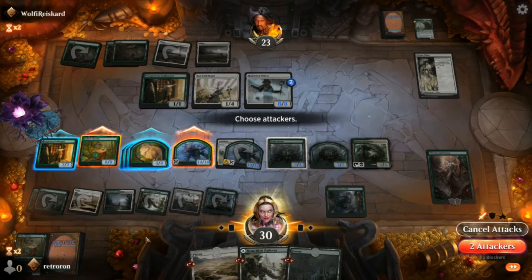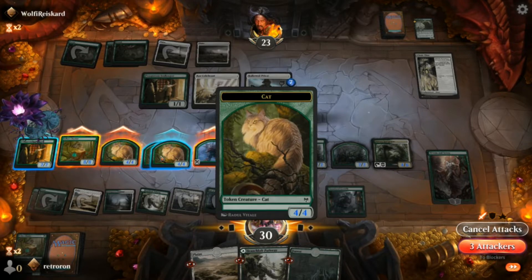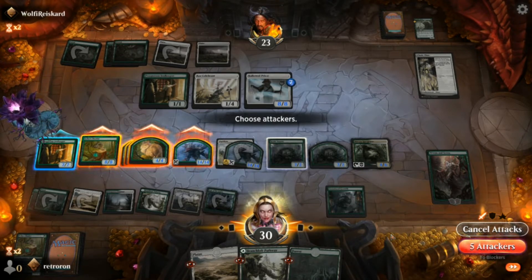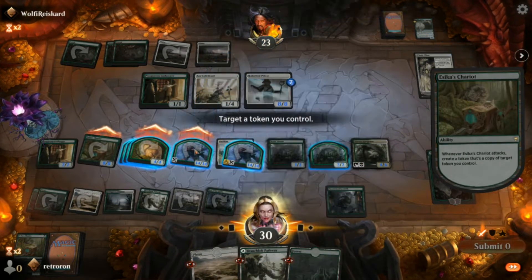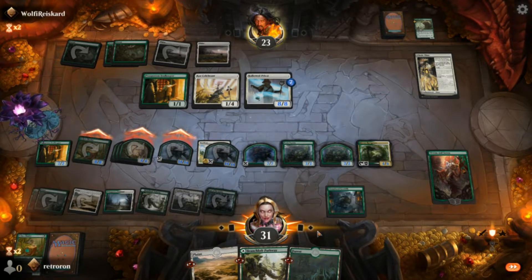Unnatural Growth does cost four green mana, five total, but once it's out it's over. They've added more enchantment removal in Kamigawa, so they're trying to curb some of that. We're just creating more tree branches here.